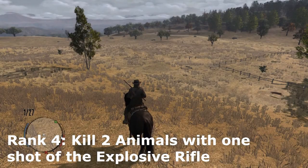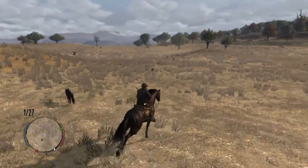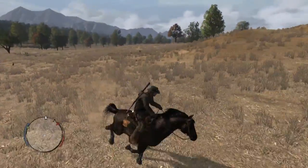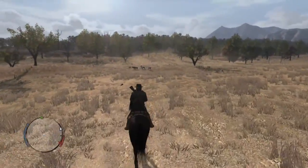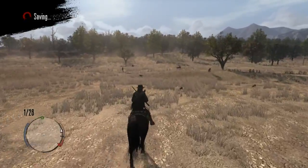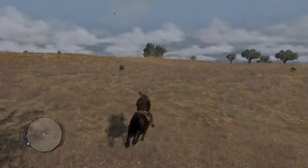Rank 4 with the Explosive Rifle: kill 2 enemies with 1 shot. This is as hard as it sounds — getting them in the same spot when you shoot is a nightmare. You'll probably have the best luck shooting a pack of wolves as soon as they spawn. Go into Deadeye and shoot around them. Finding a pack of wolves in the Great Plains is probably the best way to do this. Honestly, it was all RNG based.